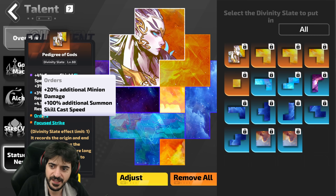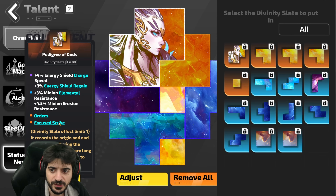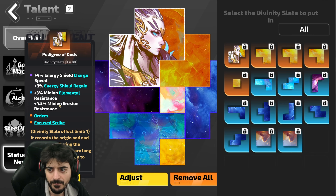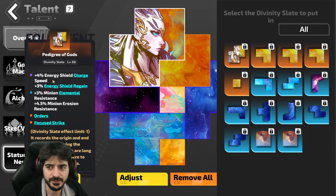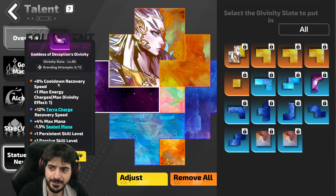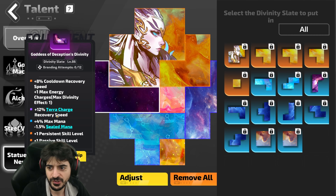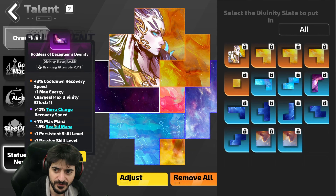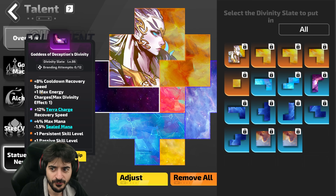Now we'll go into our slates. I had an Orders Pedigree — you don't need it, all you really need is the Focus Strike. You can go Focus Strike Indifference, you can go Focus Strike Mighty Guard, you can just go plain Focus Strike. The top mods — obviously, if you can get better ones up here, great. The ones I have aren't that good. Over here is the 8% cooldown recovery and max energy charge slate. This is a very important slate. Ignore the Terra charge — completely useless. But I rolled good stuff down here: the plus levels and the Sealed Mana, so we kept it. The main thing you want in this slate is that cooldown recovery and max energy.